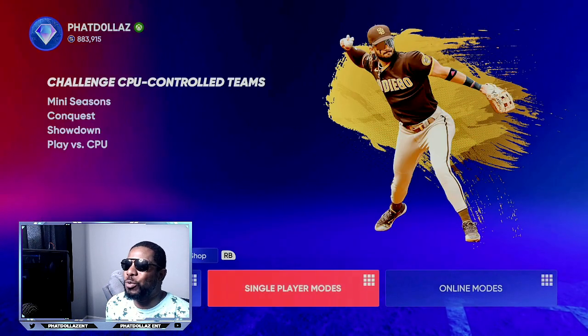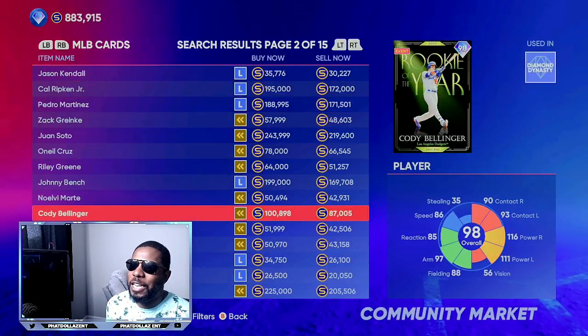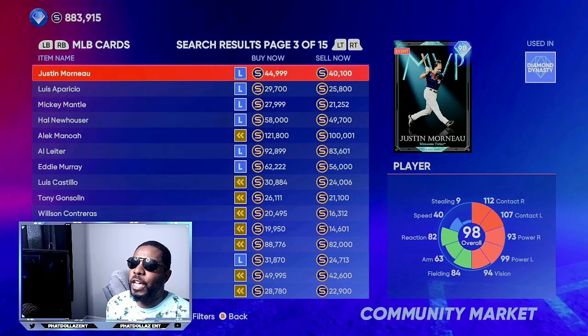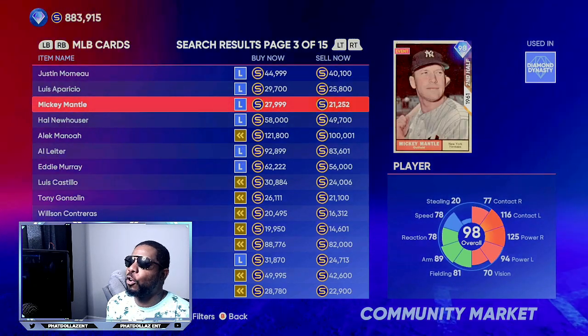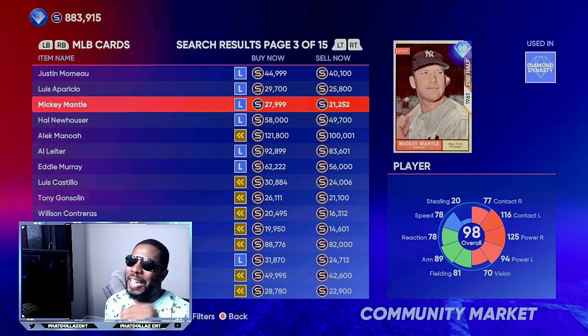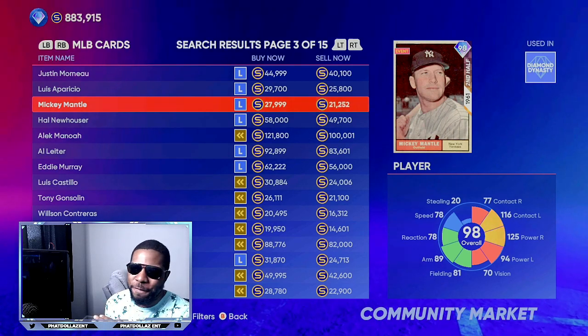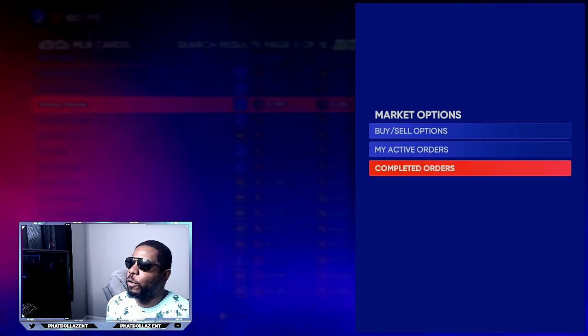We're going to go to the marketplace, filtering 94 to 99 overall. The hot card for today is Mickey Mantle. The 98 overall Mickey Mantle right now has a 6,000 stub gap, so you're going to be making over 4,000 profit every single time.